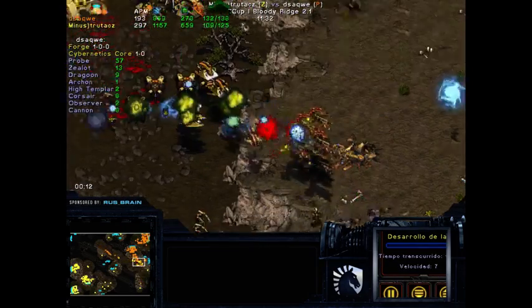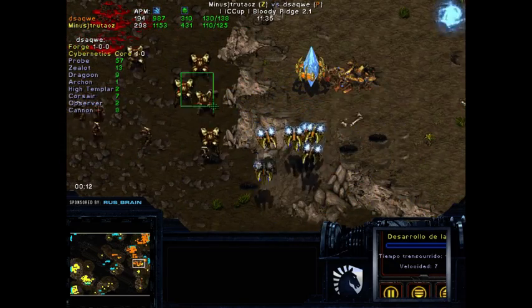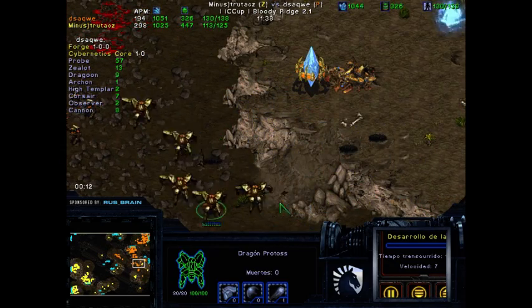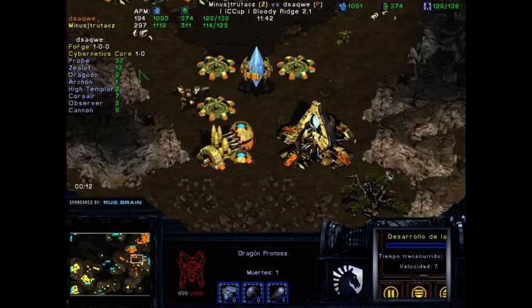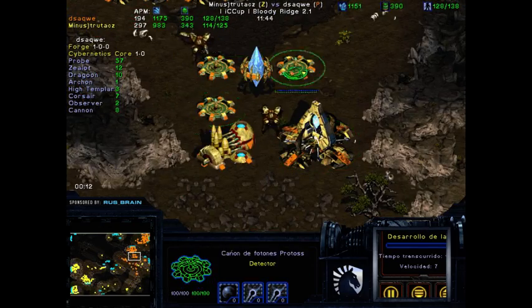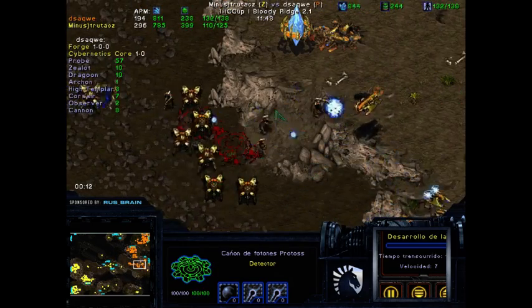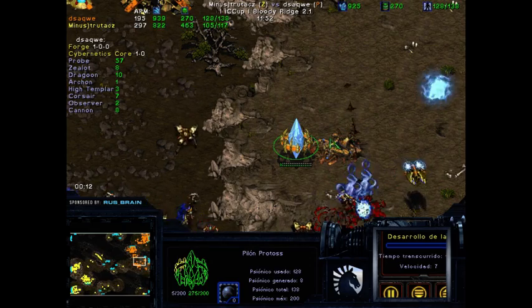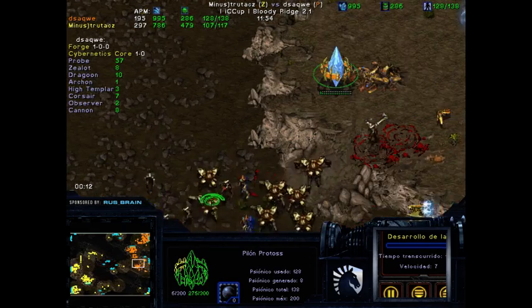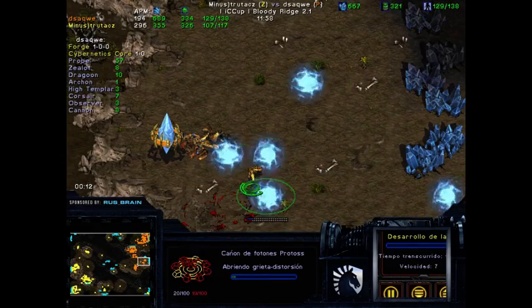The Mutalisks are getting distracted and going the wrong way, which actually helps dsaqwe because they're not doing much damage. They're still going to get killed. This attack by trutacz is pretty much nothing. Although you don't want to lose those units — the problem is that if the Mutalisks had attacked here, sniped the cannons, then the Lurkers burrowed with Zerglings, you'd have a lot of problems. But because the Mutalisks got kind of stopped, trutacz is losing popularity but not completely dead.